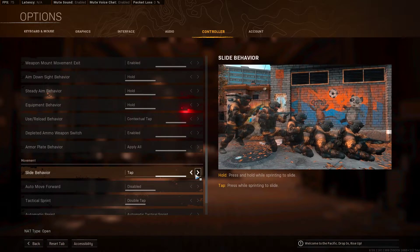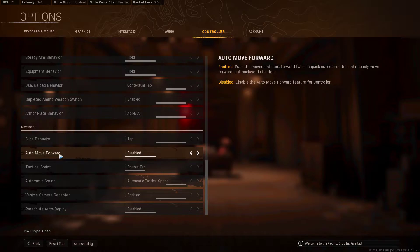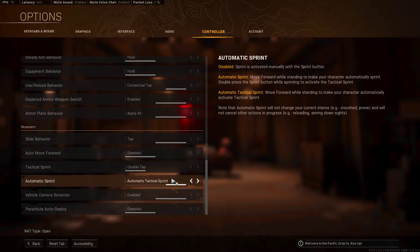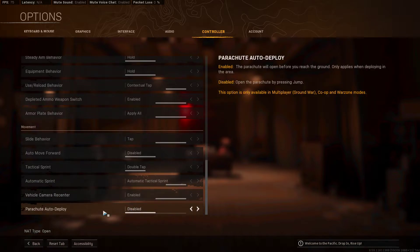Contextual tap is enabled — this is actually pretty big, it helps me a lot when playing Warzone. Slide behavior — tap, so you have to hold when you want it. Auto move forward disabled. Tactical sprint is double tap, and automatic sprint — I don't really care. Sprint stick is the best one but I hold down my stick anyway. Vehicle camera recenter enabled.